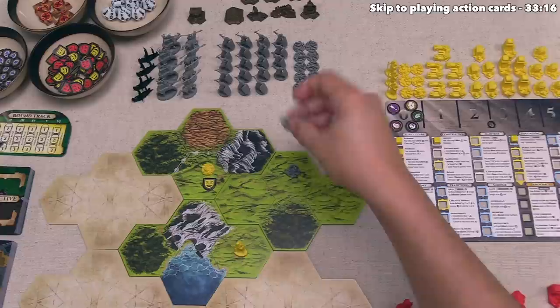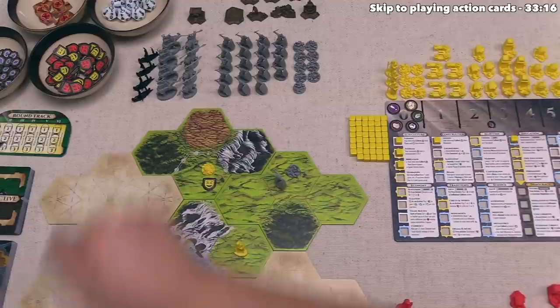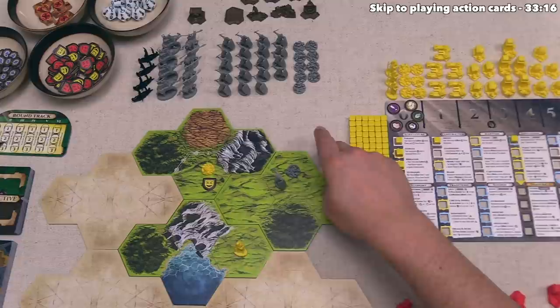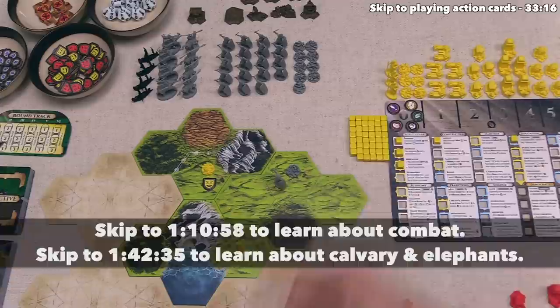These barbarians are going to make life hard for us, and if they could have spawned this infantry closer to us they would have. When you're playing the game with expansion content, that will unlock the cavalry as well as the elephant units that the barbarians can use. The way these come out is if a player spawns a unit into a barbarian city that has at least one infantry in it, then that player could, instead of bringing out another infantry, bring out a cavalry or one of these elephants. I'll explain the difference between these units when we talk about combat later on.